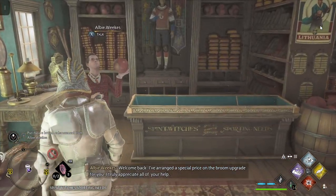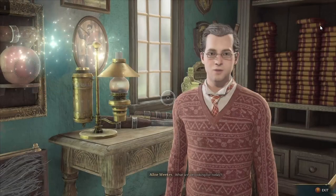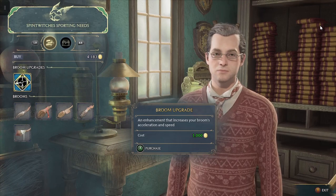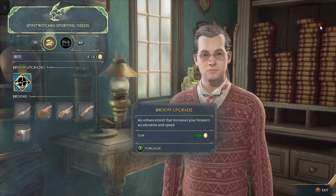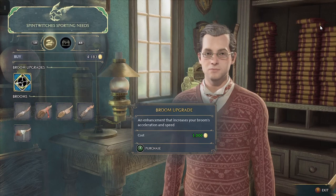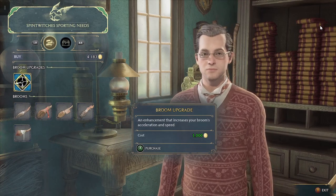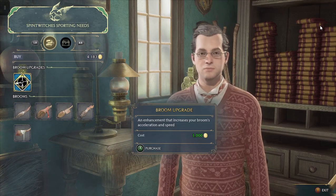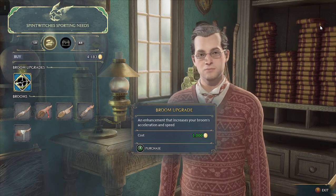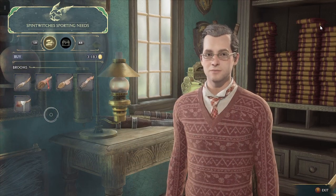Albie Weeks: 'Welcome back - I've arranged a special price on the broom upgrade for you.' The enhancement increases your broom's acceleration and speed - 1,000 Gold Coins! That feels like a rip-off. The game almost makes you buy it because if you don't, your broom stays stagnant. So let's buy it - I really don't want to. Albie: 'You'll be thrilled with that broom, I promise you!'